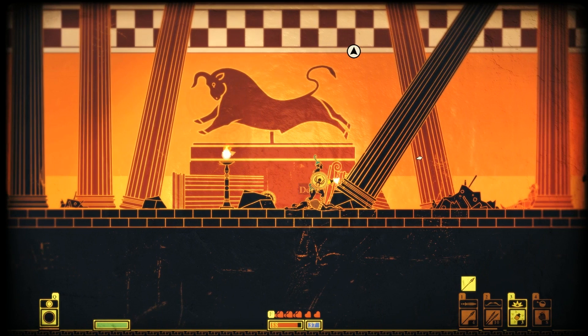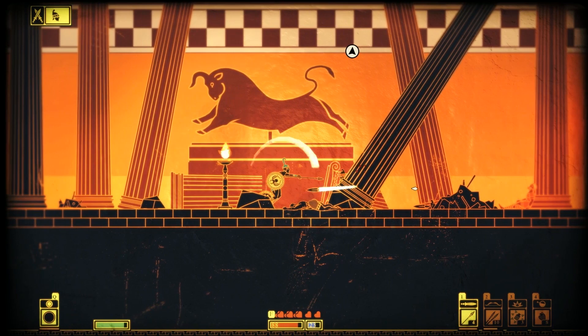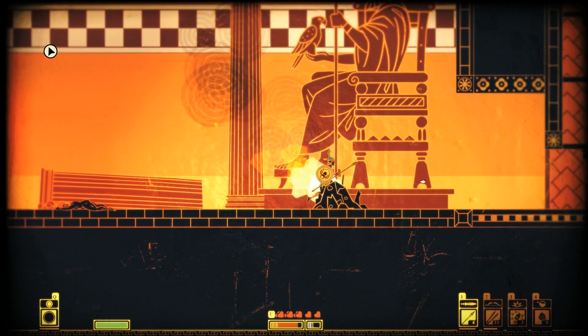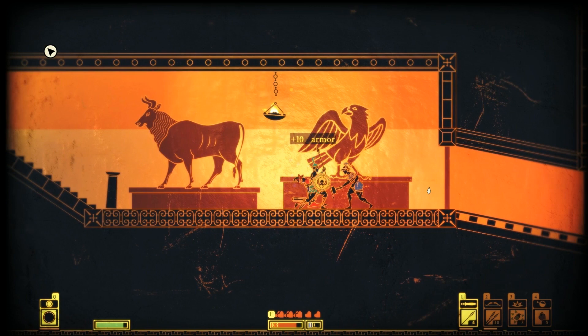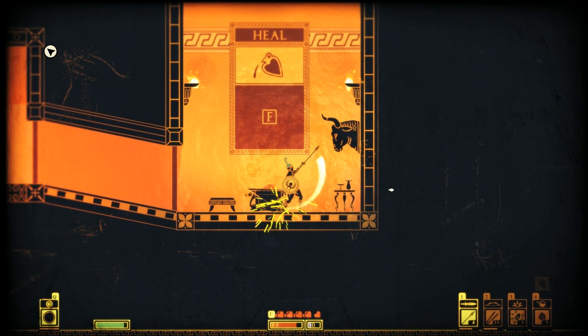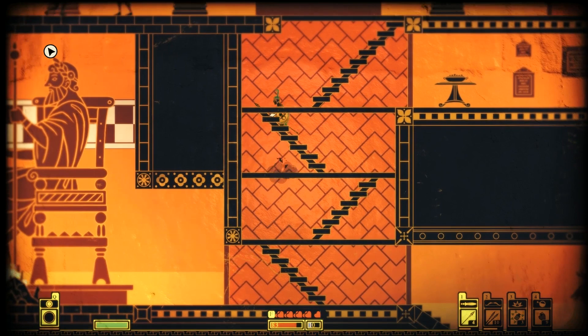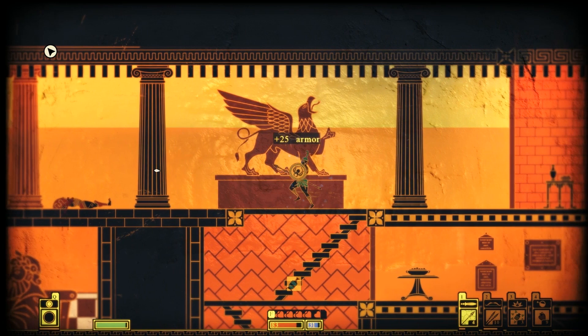Did he throw that? There — got him. Let's make our way up, actually let's have a look around. I love the way they die. I think I'm getting used to the combat here. Let's try to defeat this tyrant. Someone's in check. I gotta start blocking more. There's someone down there — might as well get him. Can I sneak up on him? Shield battle here — got him.